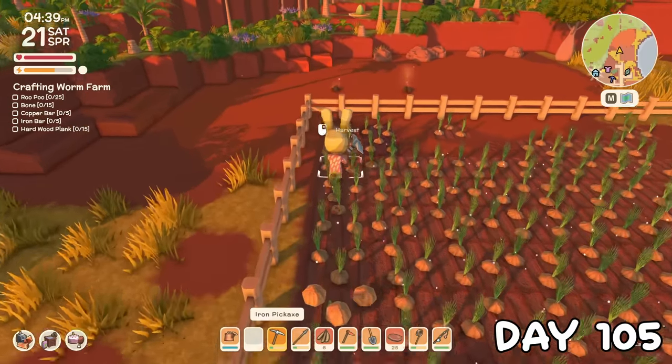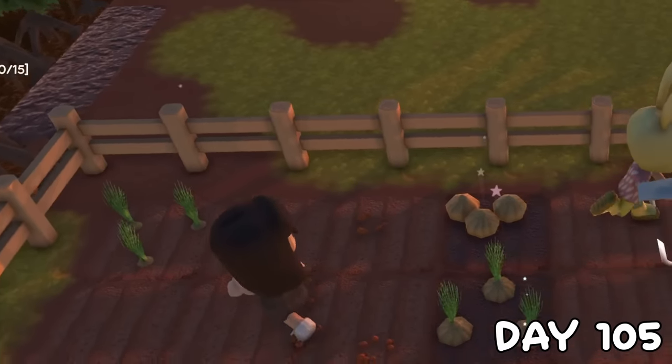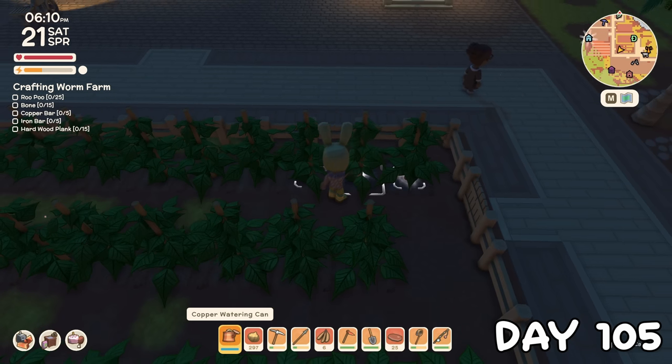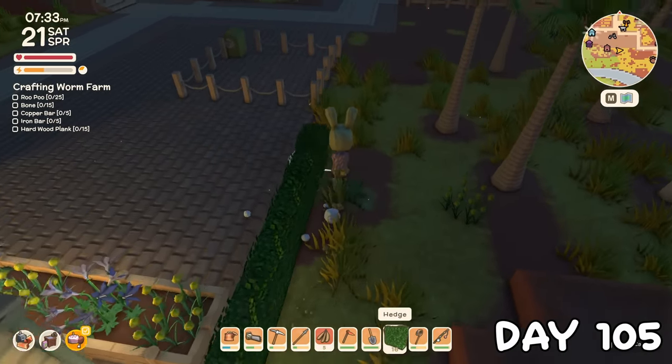It wasn't till the evening that I remembered about my crops, and I realised the big onion field was ready, except for this lonely one that Clover watered. The green beans were ready too. By the time I finished that and got the watering done, John's was closed, so we couldn't sell anything just yet, so I crafted some hedges to decorate the plaza with.